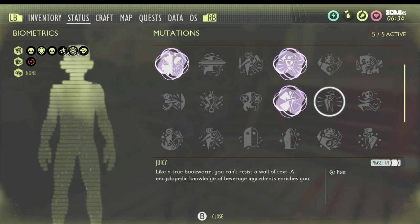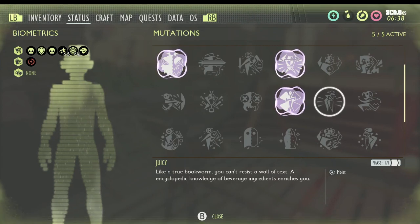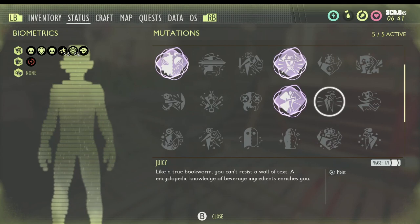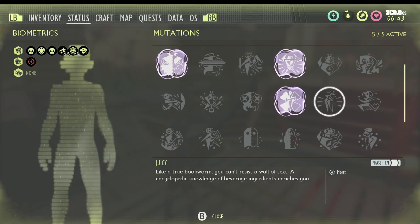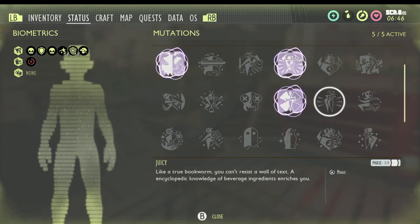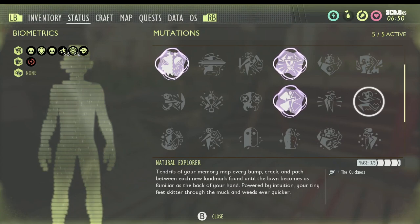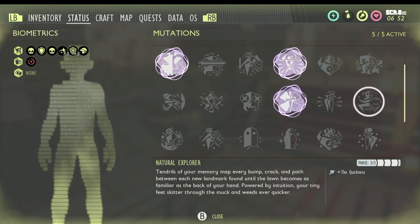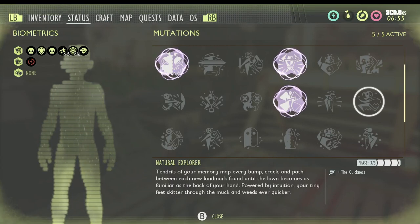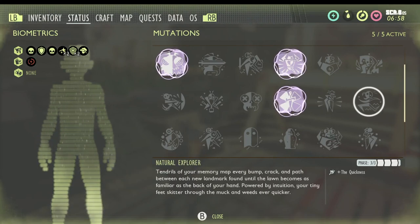Juicy is next, and it gives you the Moist buff. I believe you get it by touching all five juice boxes in the yard. For Natural Explorer, you run around and find landmarks on the map. Once you get them to pop you'll start leveling this mutation — I believe it's every 20 landmarks per level.